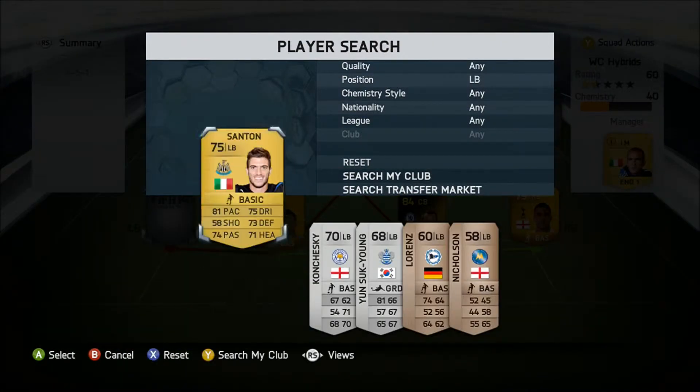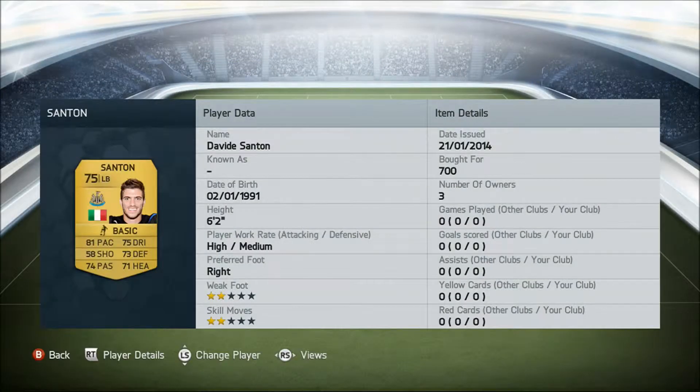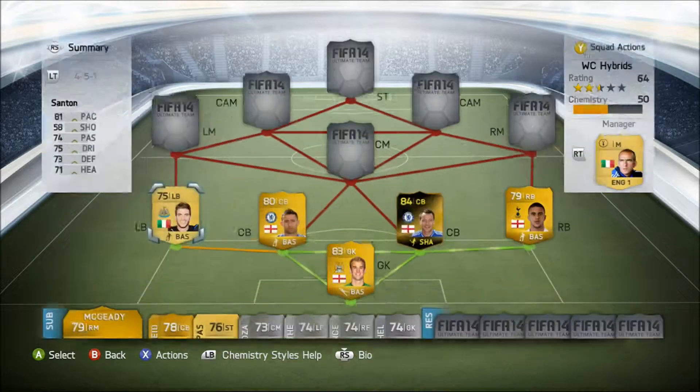At left back, we have David Sanson, 75 rated, plays for Newcastle from Italy. Key stats: 81 pace and 75 dribbling, and he costs us 700 coins.